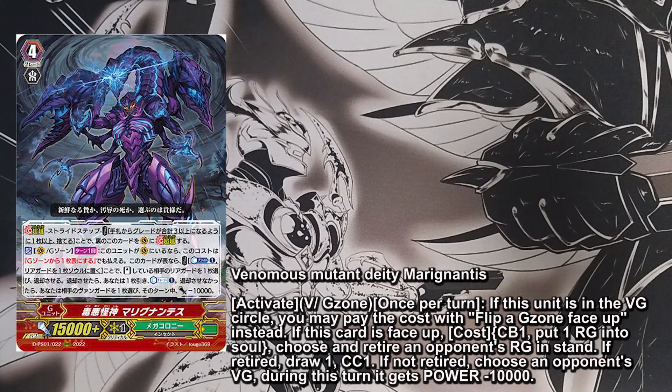This effect is so amazing for a lot of reasons. One is that if you actually stride into this card, you don't need to counter blast one and you don't need to put one Rearguard into your soul — you can just G-flip a unit to activate this skill. And even if you are counter blasting one and putting one Rearguard in your soul, you are basically trying to draw and counter charge, so you don't lose anything, but your opponent actually loses a standing unit if they have one. If not, they get minus 10k power, which is even more crazy.